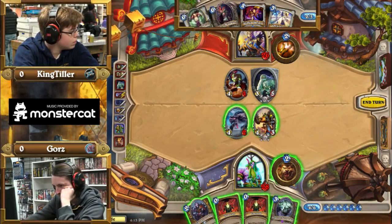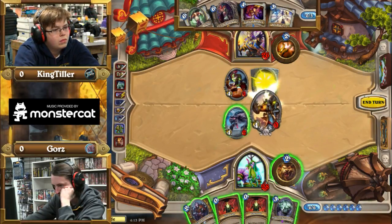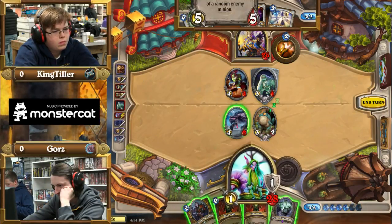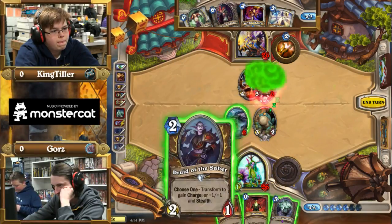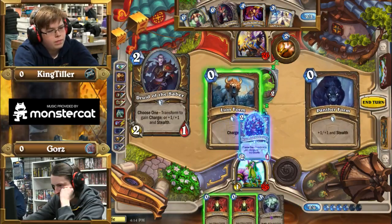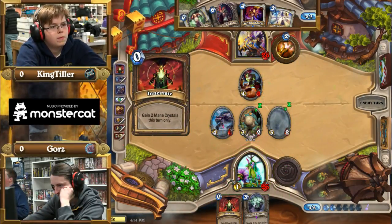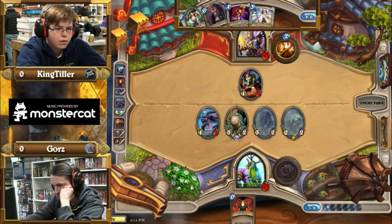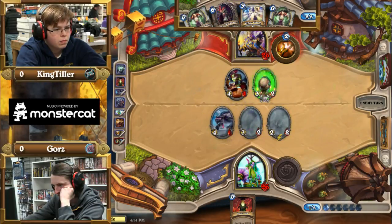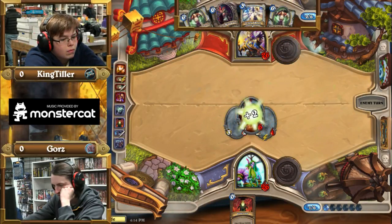This is looking really good for the Priest. Unless the Druid draws Keeper — and even if he draws Keeper, he has no combo pieces yet. I don't think throwing the Shredder in is the right idea right now. He's already giving the well-played BM. Shadow Madness on the toad into the minion is crazy — this Shadow Madness is so good, so much value. This is going to be a hard comeback; he needs to draw combo pieces soon. Shadow Madness the toad — now he draws Holy Nova next turn and can use it to kill the Shade.